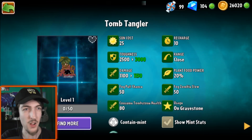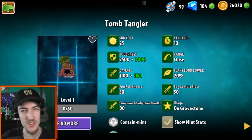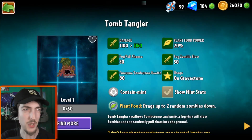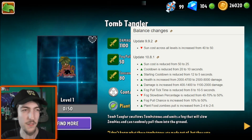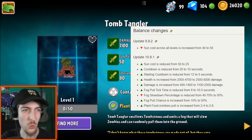Let's have a look at these buffs. They've decreased the Sun cost to 25 first of all. Consume Tombstone health. The issue I have with Tomb Tangler is it feels kind of pointless given it only really works with Graves - Grave Buster just feels like it does that job so much better. Also reading off the wiki page, there's quite a few things actually. Look at all that green. Fog pull tick time - I can't really remember anything about this plant actually. It's got more health now.